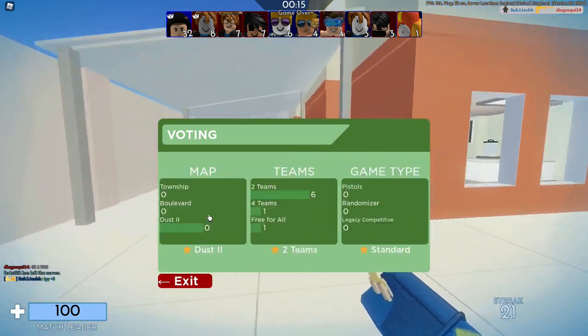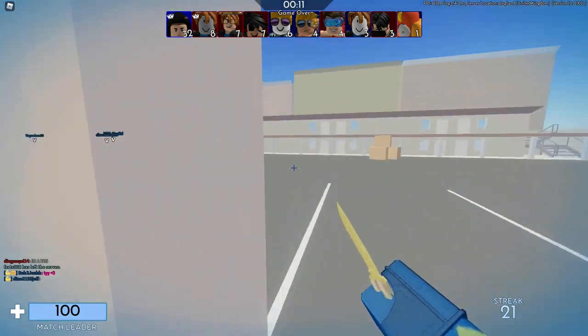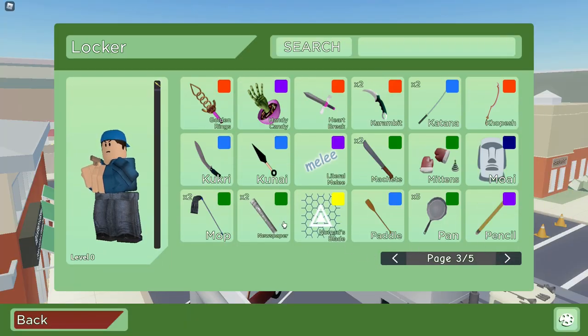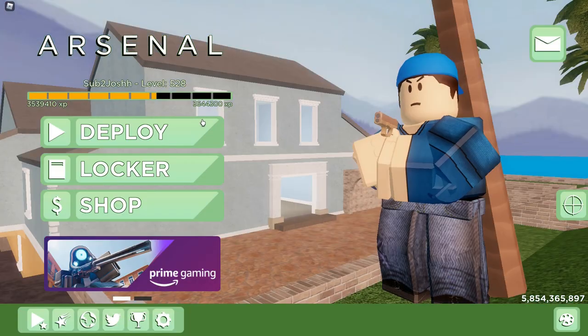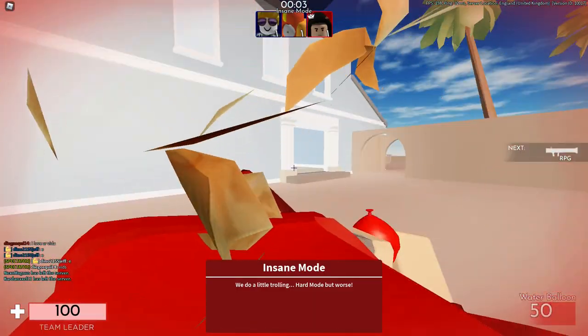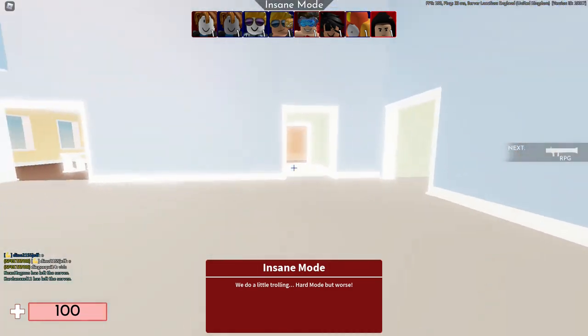Probably the best way is contracts — contracts are absolutely insane and really easy ways to get Battle Bucks. You can get like a thousand or a couple thousand from just doing one contract. You have the seasonal or monthly contracts, so try to do as many of those as you can. There are also daily ones, but they don't give as many Battle Bucks as the monthly ones — they give you around 300 or so.